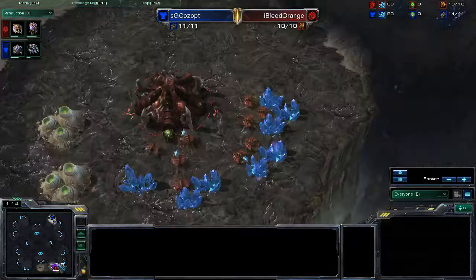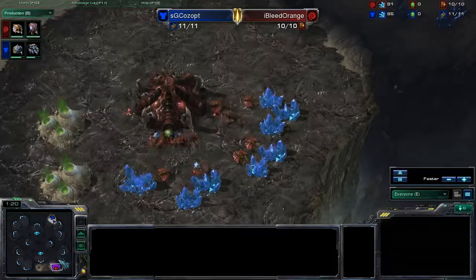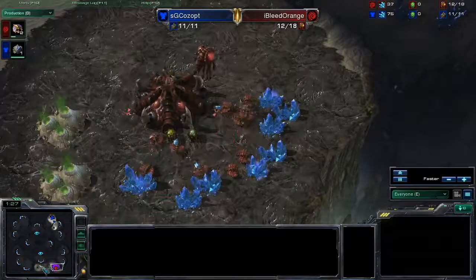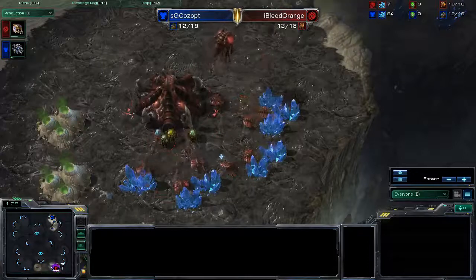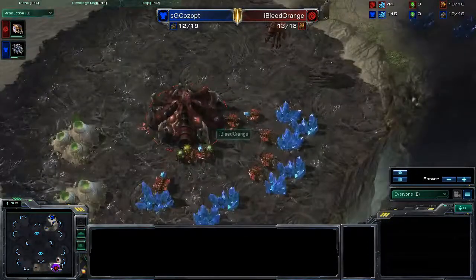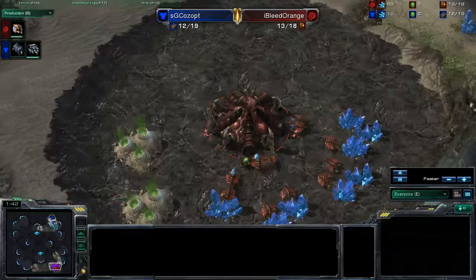It looks like this is pretty standard play. This is the new map Condemned Ridge. I actually do not care for it too much — it could be because I'm a Zerg player, but my opponent always seems to spawn right here and I always spawn right here, and I just do not enjoy it. Some people might consider me weird but oh well.